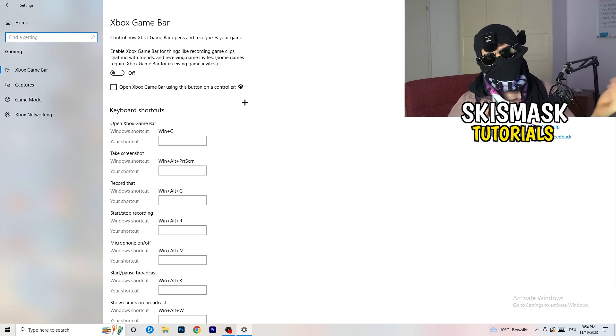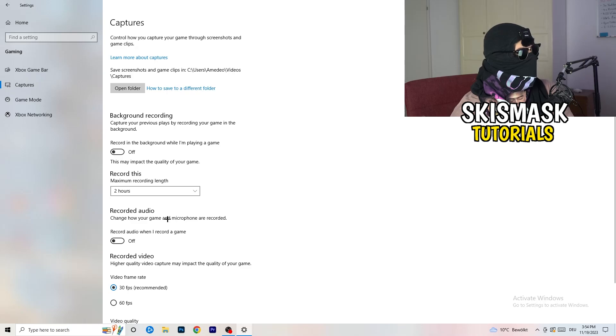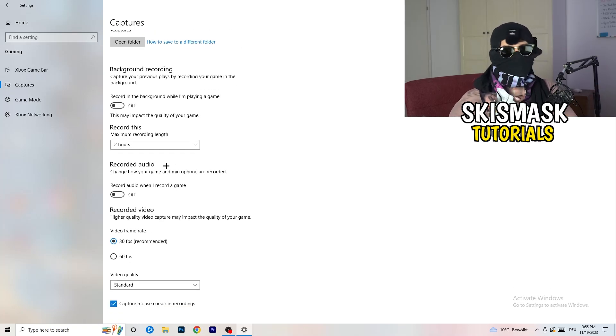Just turn Xbox Game Bar off. Then click into Captures on the left side. Go to 'Background recording' and find the option 'Record in the background while I'm playing a game' — turn this off. If you want to record your gameplay, use proper software like OBS. Having Windows record in the background takes a lot of performance and can cause your game to not launch.